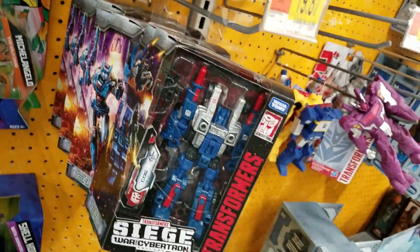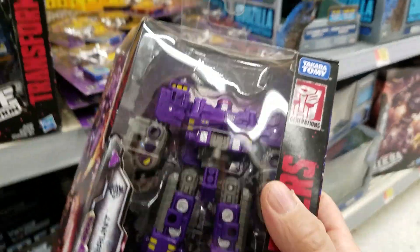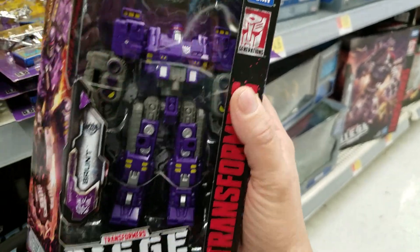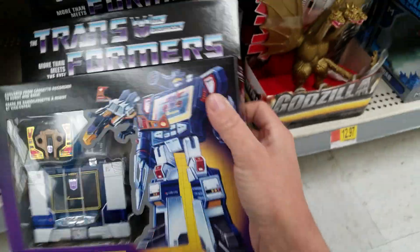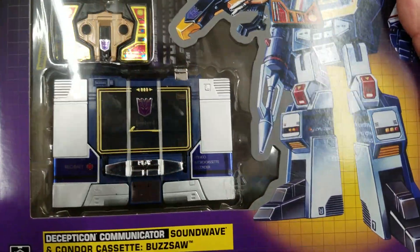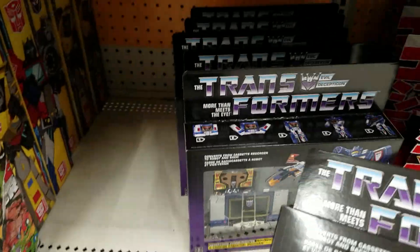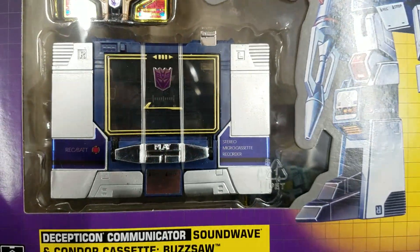Yeah, they had a reissue G2 Sideswipe. That Sideswipe - he was broken in the package, I don't know what was up with that. That purple looks so metallic. I can't do it, guys. I do have Trypticon. Wow, that looks really nice. There's a barcode if y'all need it. And there's tons. Probably if it goes on clearance I'll probably get it.